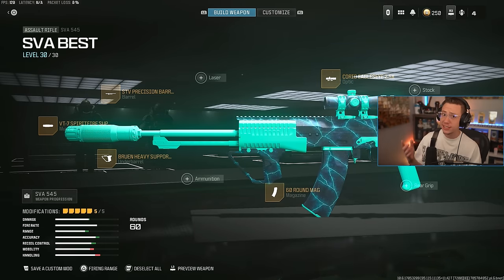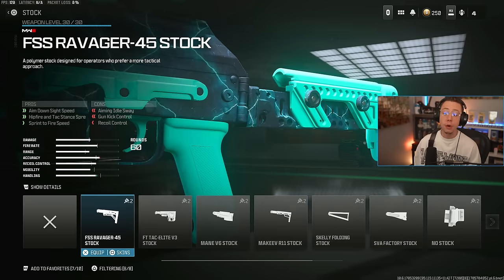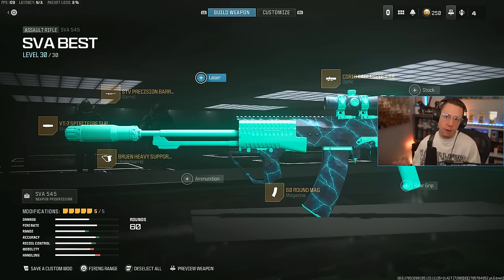That said, if you're using this in semi-auto or hyperburst mode, there's really not that much recoil. So you could drop the underbarrel, throw on a mobility-based stock, throw on a laser for better ADS speed — really increase its aggressiveness if you wanted to. Just depends on where you're more comfortable using the gun. For me, it's so good in full auto that I don't really feel a need to use hyperburst, but there are players out there that love that aspect of it, so go for it by all means.